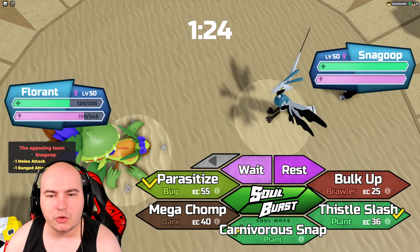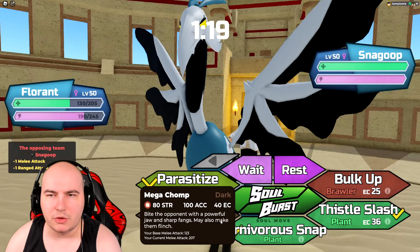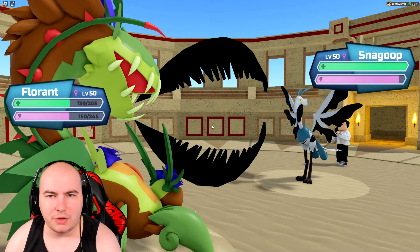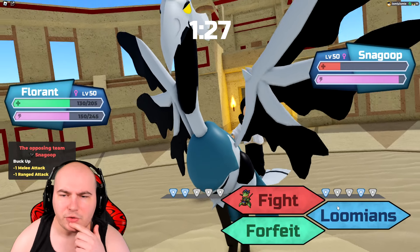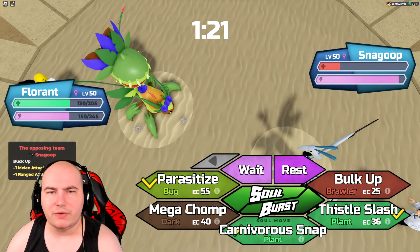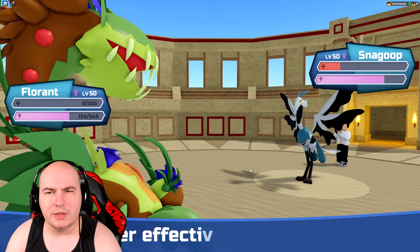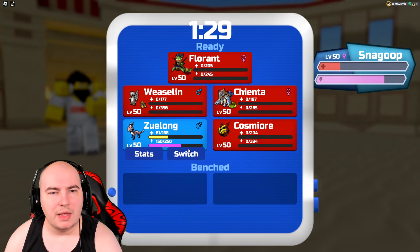That's a little unfortunate since Snagoop is going to hurt my Florence a lot. At the same time I can't switch back into Zulong, but as long as Cosmior did his job, I'm pretty happy with this battle. I'll go for Mega Chomp — Snagoop is kinda frail so it might knock it out if we're lucky. They go for Airblade, get the critical hit, and Florence goes down.